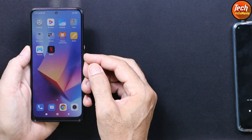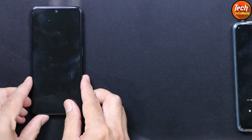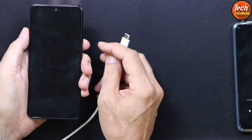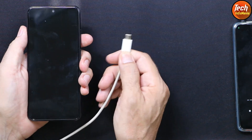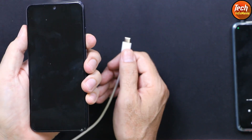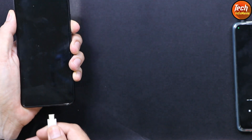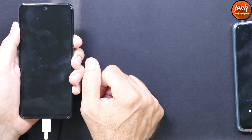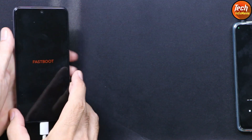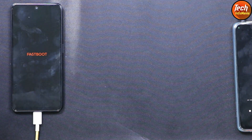After completing all those steps, power off the mobile phone. When it is fully powered off, boot into fastboot mode: make sure the cable is connected to the computer, then press and hold Power + Volume Down. Connect the cable and in a few seconds the phone will boot into fastboot mode — immediately release the Volume Down key.